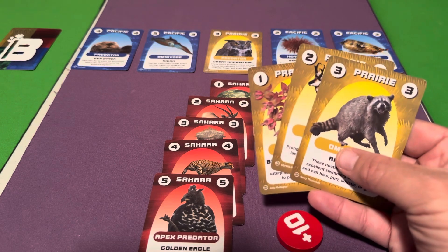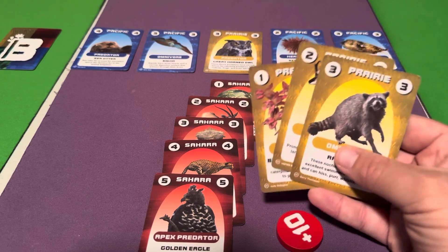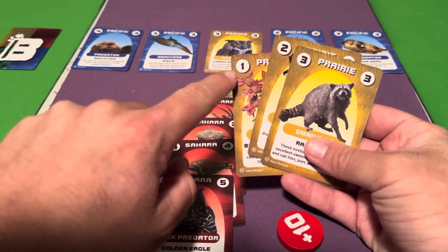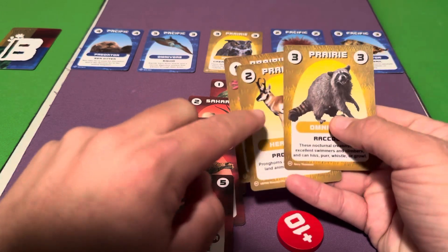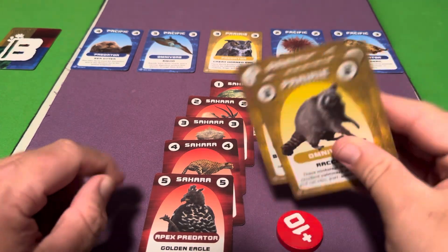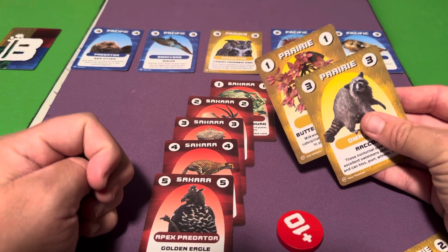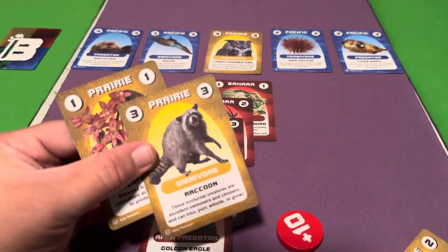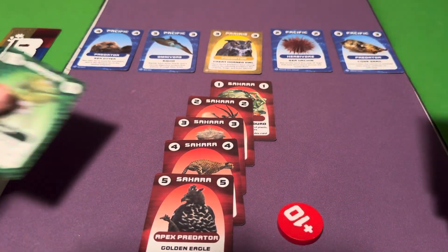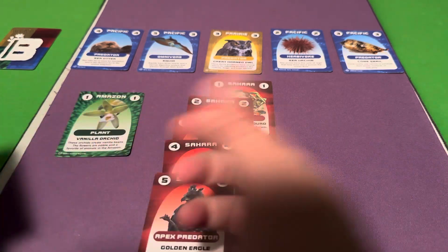There are some cards that break the rules, but normally you always need at least three cards in your stack — starting with the plant as the one — and two other cards on top before you can bank and score them. If you only have two cards you can't score them yet. You'd have to start another field with another plant and build more animals.